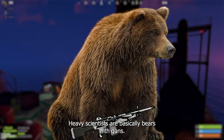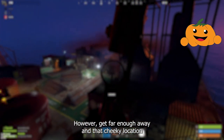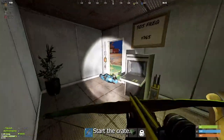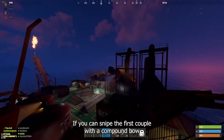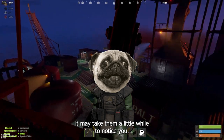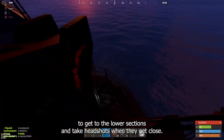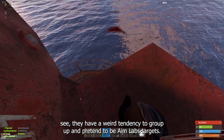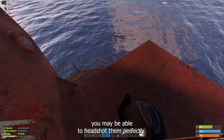Now it's time to face the chonky boys. Heavy scientists are basically bears with guns. Get too close and you are a goner. However, get far enough away in a cheeky location and they'll go from bears to goldfish bumbling around. Get ready, start the crate, head to the crane and wait with your bows at hand. If you can, snipe the first couple with a compound bow as they leave the helicopter. With the spatial awareness of a pug, it may take them a little while to notice you. Once they have noticed, it is best to get to lower sections and take headshots when they get close. They have a weird tendency to group up and pretend to be aim lab targets, so if you are placed in the correct position, you may be able to headshot them perfectly.